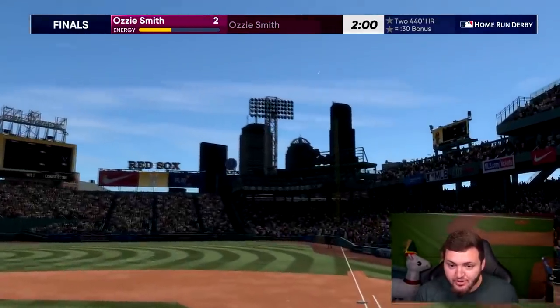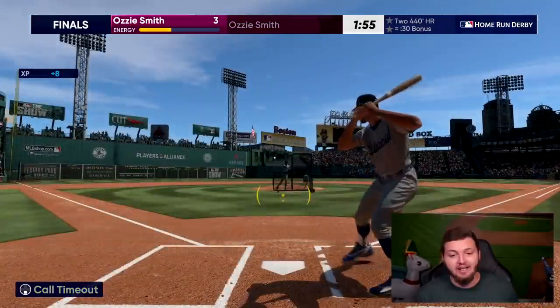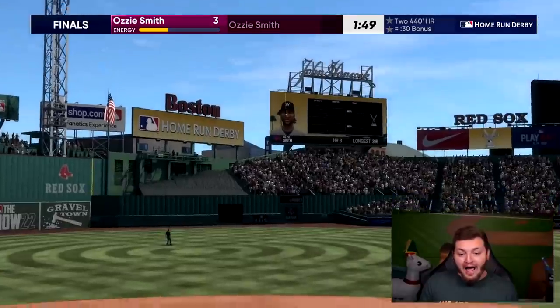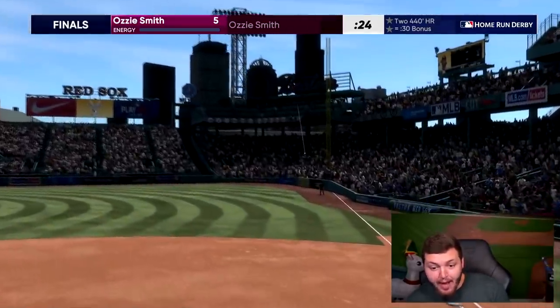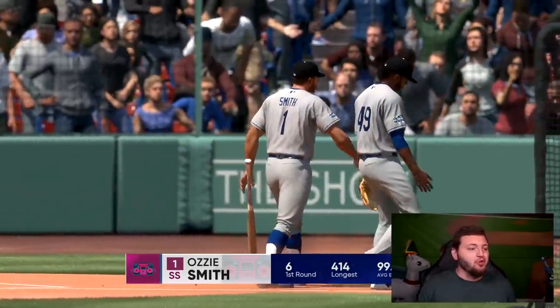This one also has a little bit of potential — is this gonna hit it? 331 feet. At least that's our shortest home run of the video yet. I think as his energy goes down that should actually help us. 30 seconds to go, he literally has zero energy. This one actually has potential — keep wrapping, keep wrapping. 365. Round one over.